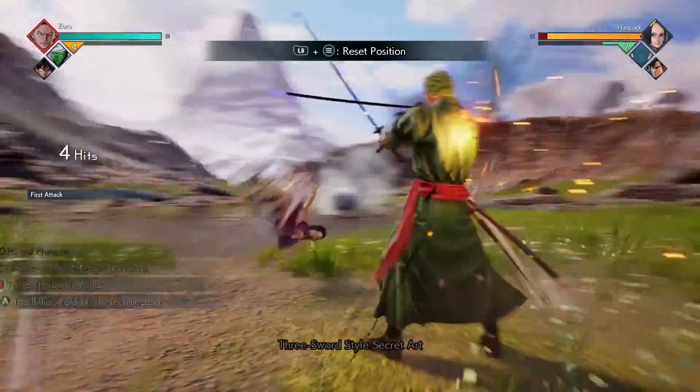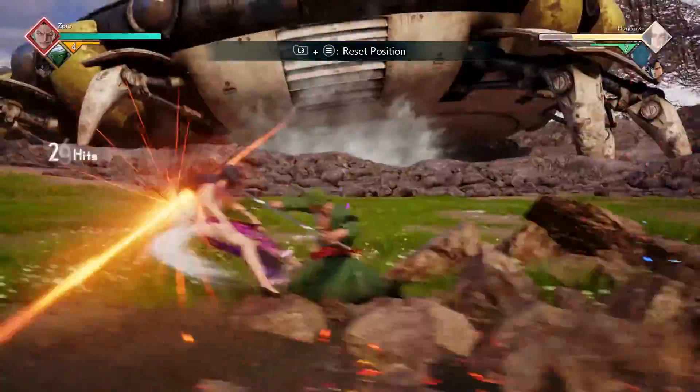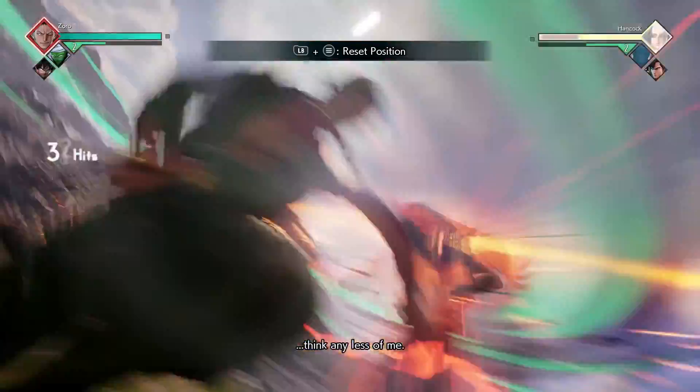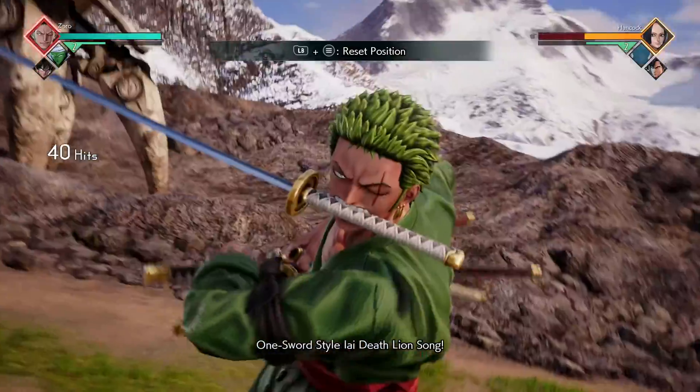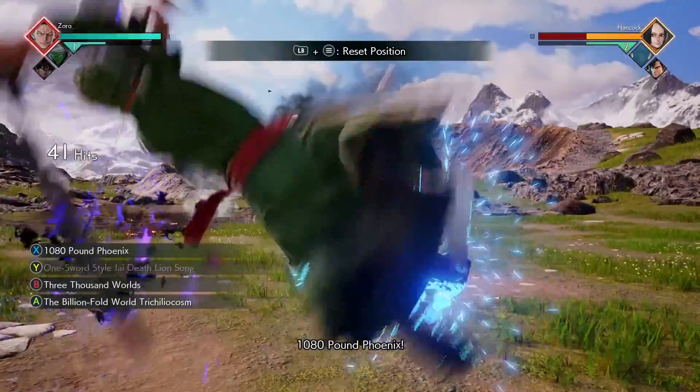For our next combo, we're going to do four light attacks into our 3000 Worlds and our assist at the same time. You're going to do four more light attacks into our Lion Song ability. Then you're going to do your 1080 Pound Phoenix into your assist to finish off the combo.